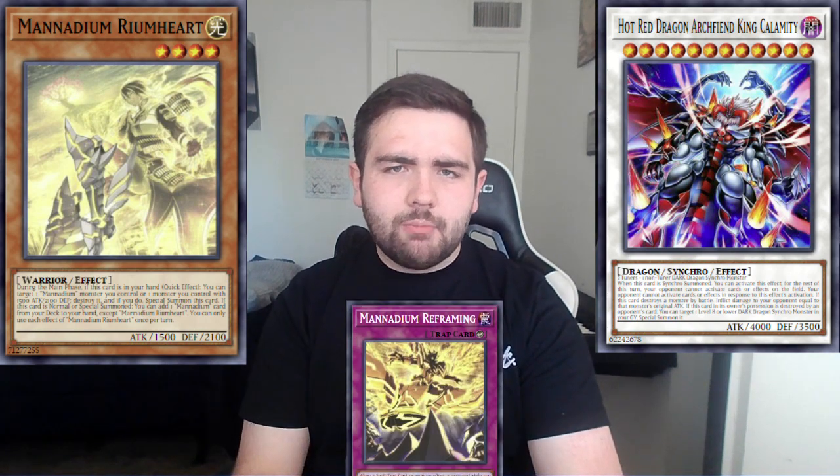Against Purely, they're most likely ending on a Noir that's unaffected, so Droplet won't do anything. If they do the trap instead, they'll likely have an XYZ big enough where the Noir is still unaffected. Something like Book of Moon does more against Purely. Against Rescue, they're setting for spell/trap and not ending on a scary monster. Against Tier Limit, they rely on their spell/traps and graveyard more than their field. Manadium is probably the best matchup for Droplet — if they go for the Calamity Lock, Droplet actually does something — but they usually end on a counter trap that can negate Forbidden Droplet anyway.